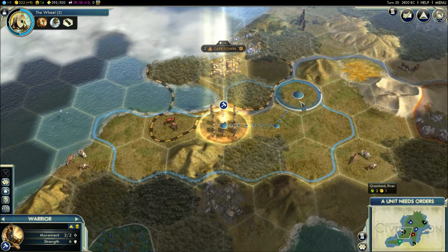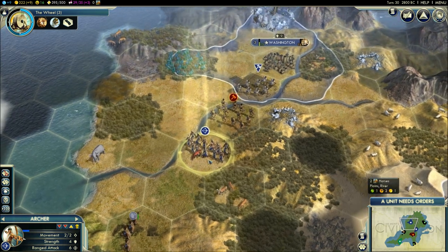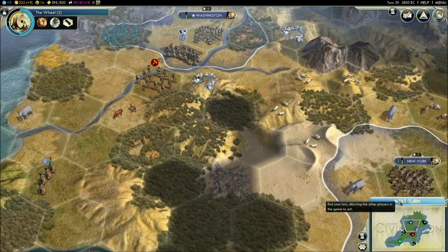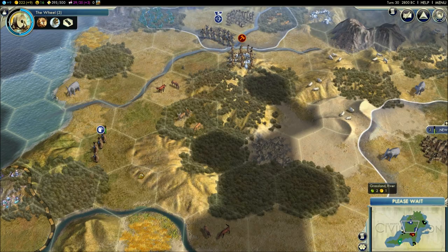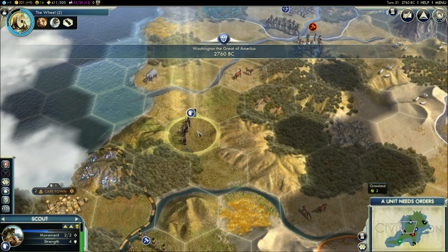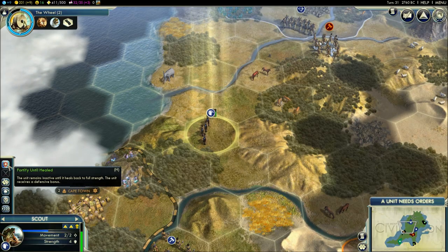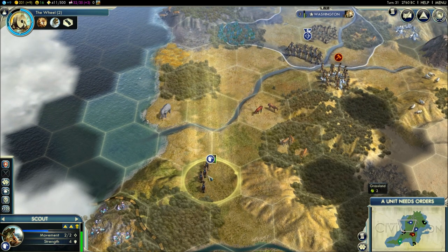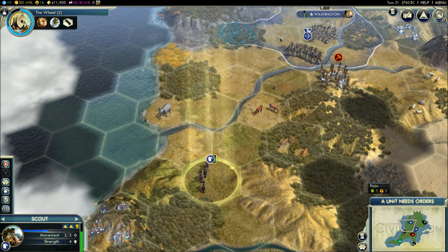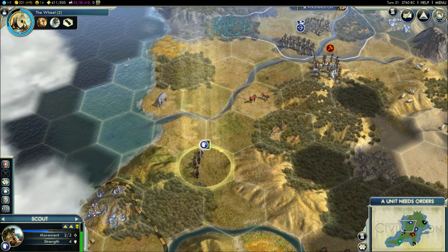Whenever you clear a barbarian encampment, you get bonus gold out of it. Because of my Honor social policy, I also gain culture from killing barbarians. When your unit gets damaged, you always have the option to heal. They stay in place and heal — if you're outside your borders, they heal one HP per turn; if you're inside your borders, they heal two HP per turn; and if they're in the city, they heal three HP per turn. All units have ten hit points.